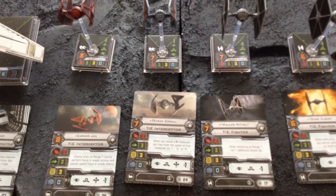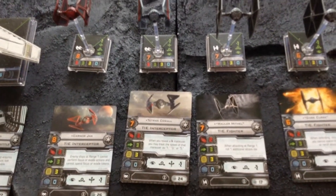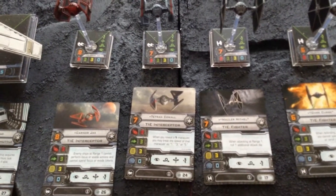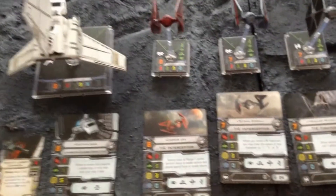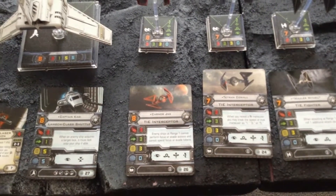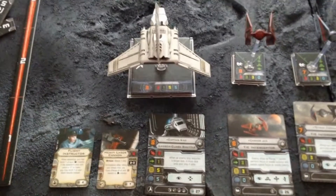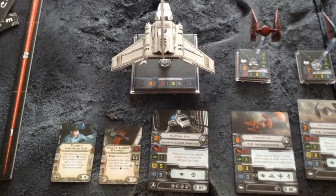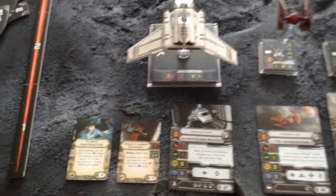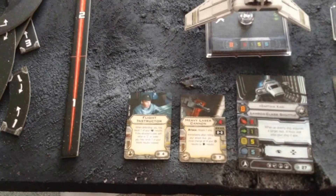Next we have Mauler Mithil, a TIE fighter pilot — when Mauler attacks at range band one, you roll one additional attack die, which is pretty good. We'll see if Andy can get in close enough to the Corvette. His third ship is Tetran Cowl from one of the TIE Interceptor packs — when he does a barrel roll he gets to pick the distance it goes back. That's 24 points. His last regular ship is Karnor Jax.